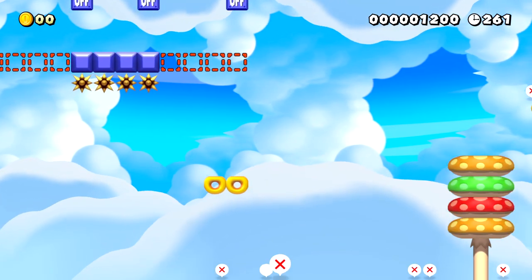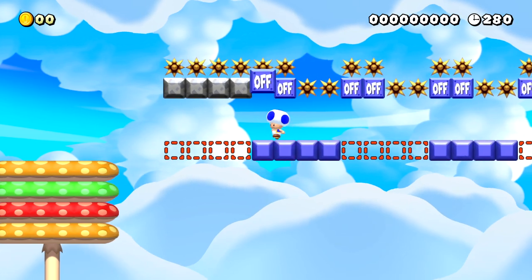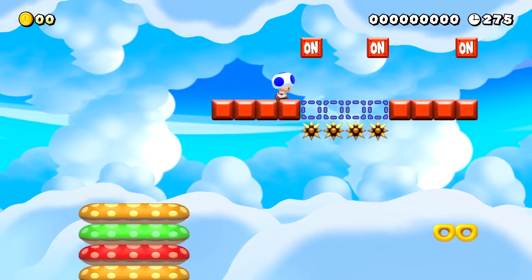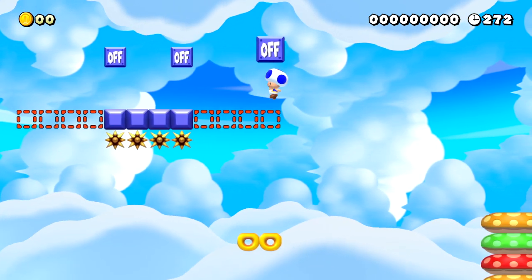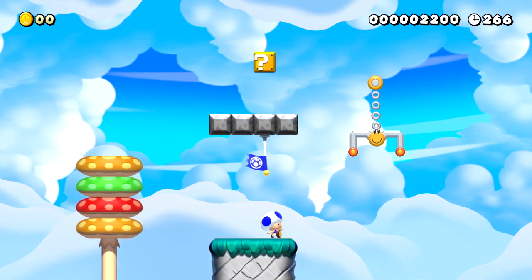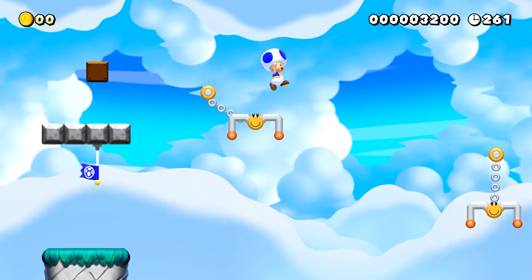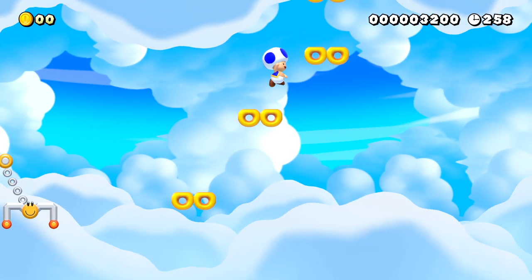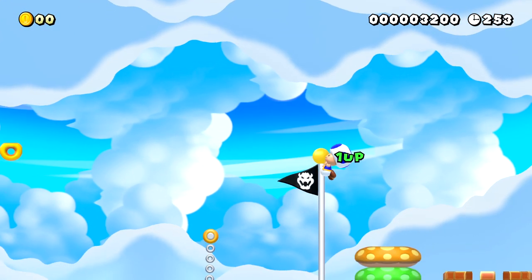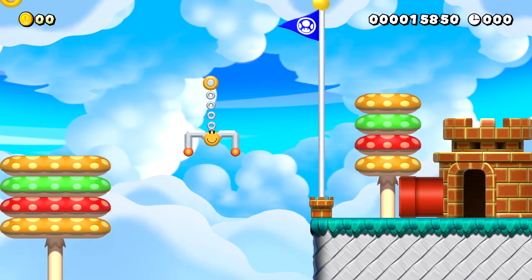We're dead. That's two deaths within two levels. I think this section will actually be way easier as small toad, as long as I don't do anything stupid. We got a checkpoint — I love checkpoints. They keep you from having to redo the same things over and over again. Lots of donut blocks. That was just a generous checkpoint at the end. I love how they use the mushroom platforms to make burgers — it's really funny.